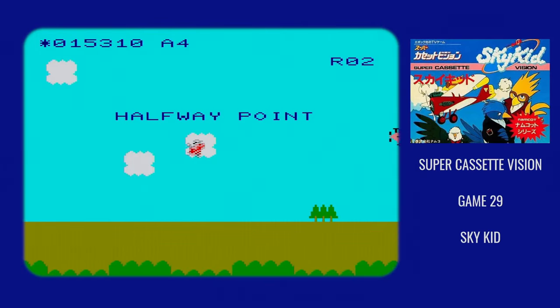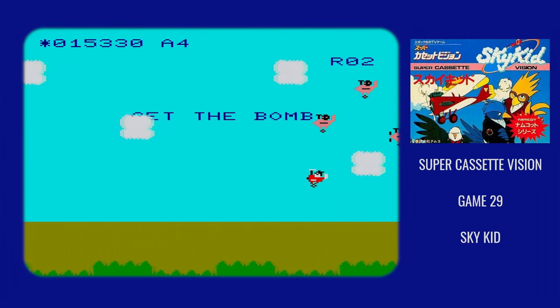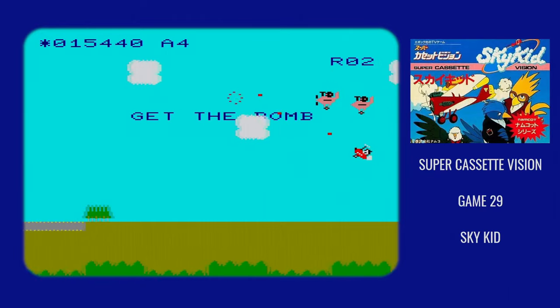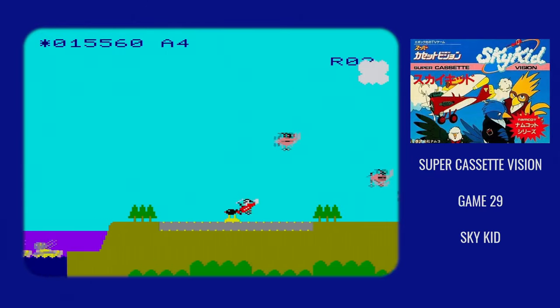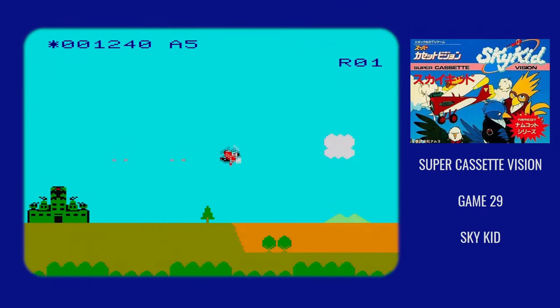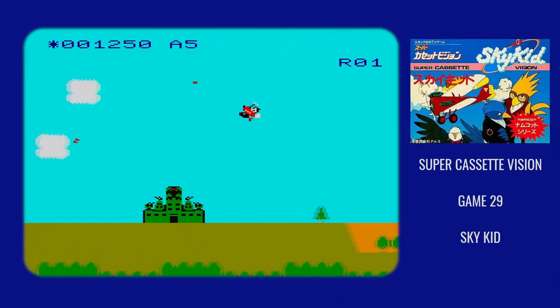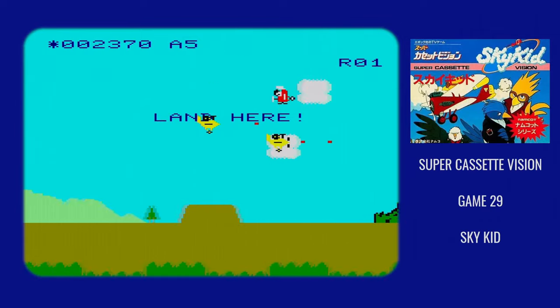Sky Kid is a shoot-em-up, and it's one of the rare ones that scrolls right to left. Hitting the left button will fire your gun, and the shot gets angled depending on if you're moving up or down at the time. The right button will make you do a barrel roll. You're invulnerable while you're doing the barrel roll, unless you fly into terrain, and it can let you cover a lot of ground quickly.